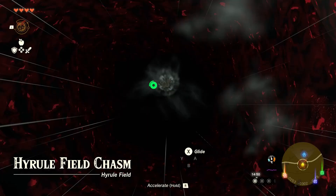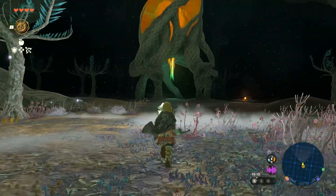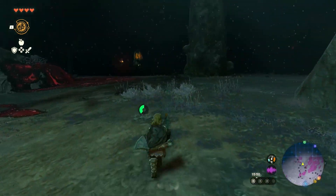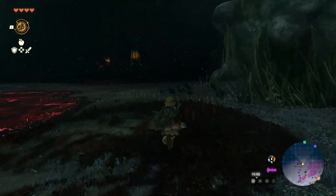To do it, go to the chasm shown in the map and drop down it. Once you're down in the depths, run to the nearest light root and activate it. After doing that and lighting up the depths, look around for a second light root and run over to it.